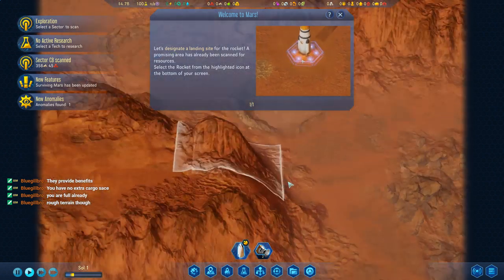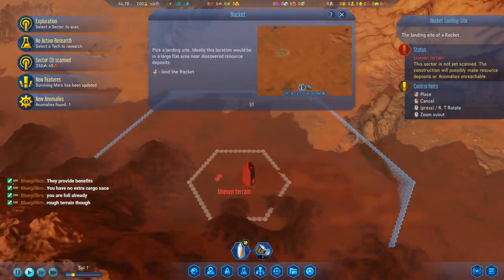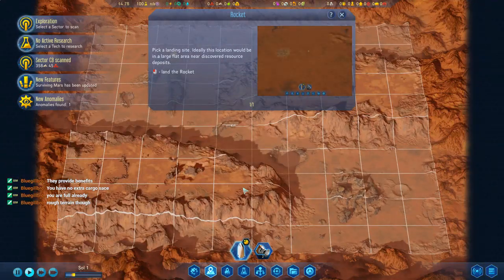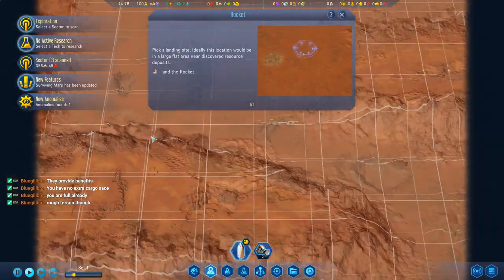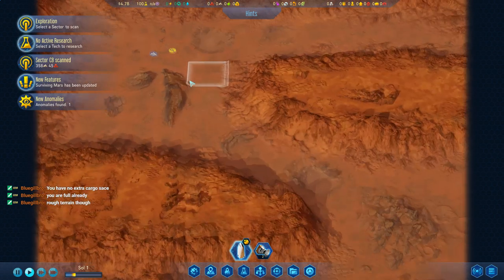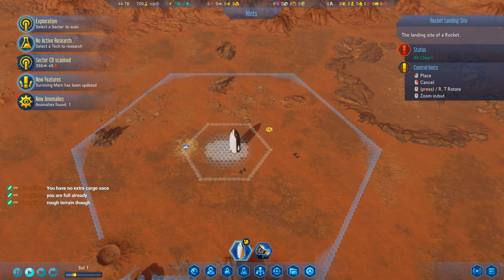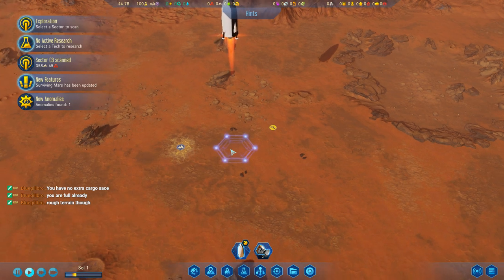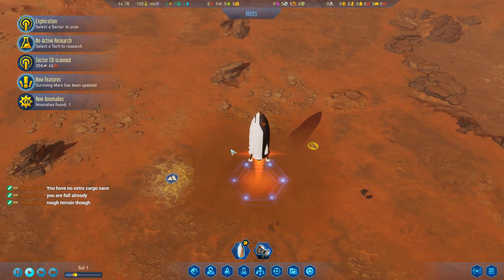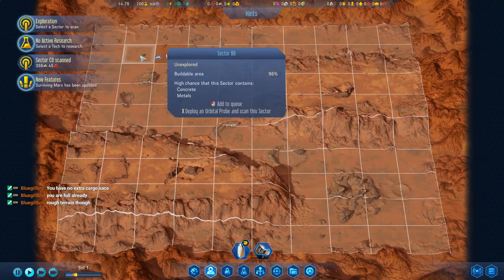Designate a landing site for the rocket — we'll have to terraform it with robots. We haven't really surveyed the place so we don't know where the water is. Oh, we've scanned that — I guess we should start there then, right? That looks flat. Scan that.